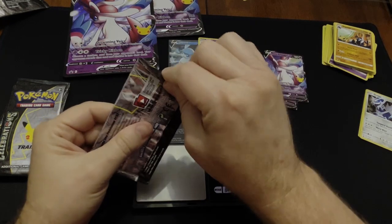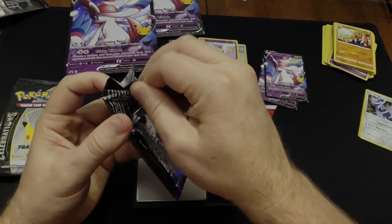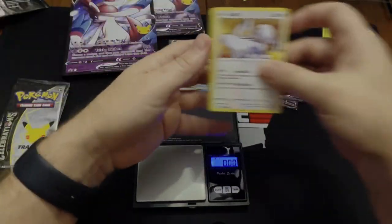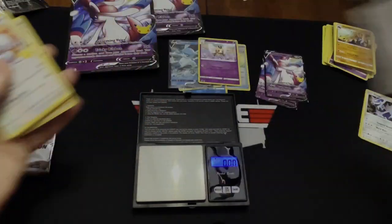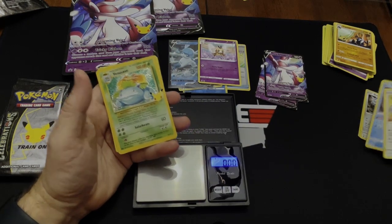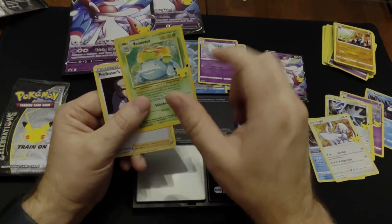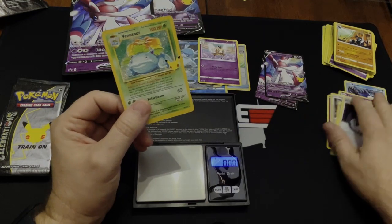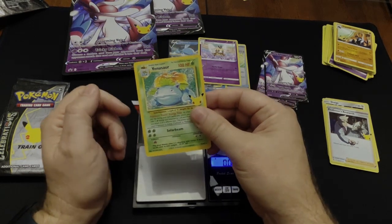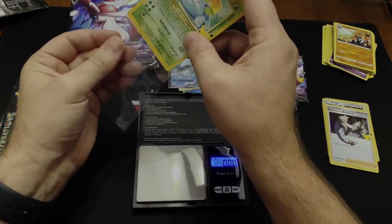Another one at 9.51 grams — so this will probably have something similar. This technically could have the Blastoise or Charizard classic cards. And yes, it did — Venusaur! So the lighter packs can have these classic cards in them, but it's most likely not going to have a full holo card. I wish that was a Blastoise — I still don't have the Blastoise — but getting one of these out of eight packs is good.